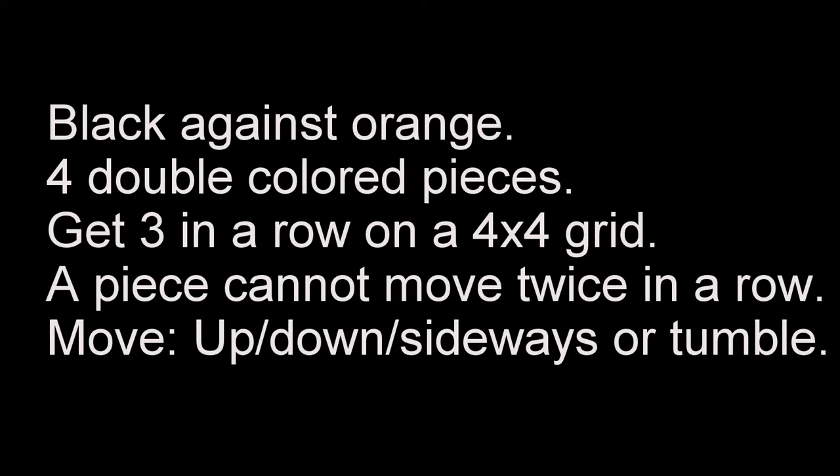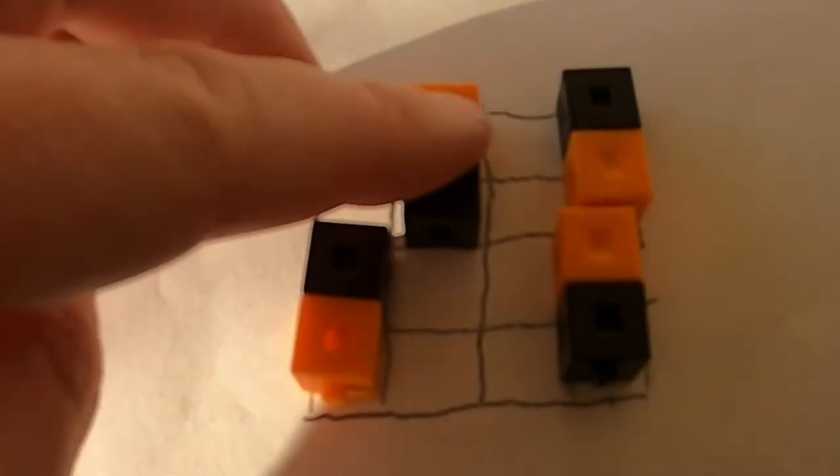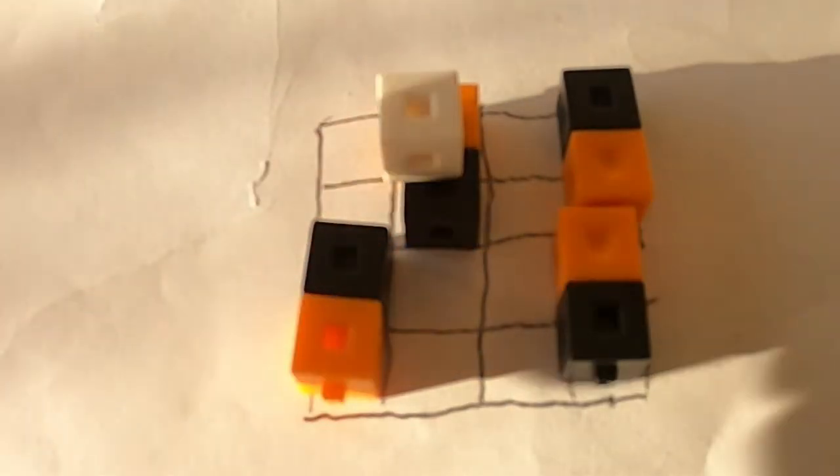My idea — well, actually my second idea, because I had an idea about gravity and it didn't work. So I made a second game after fifteen more minutes. I decided on making some player tokens that both players would control, and you have to make a pattern of three, like tic-tac-toe. I decided that the pieces should start on the board — it's just easier.